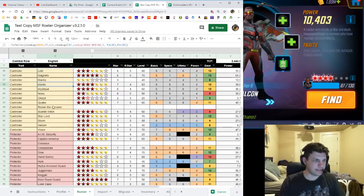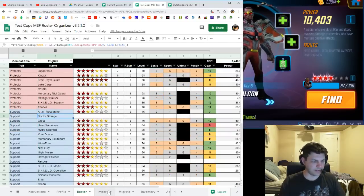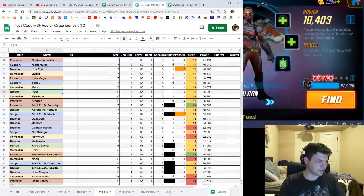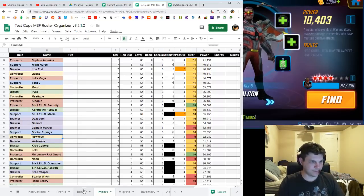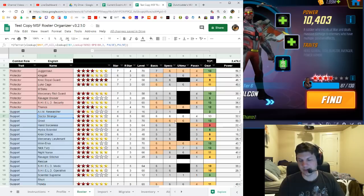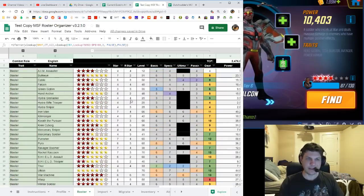Same goes for 'Ronan the Accuser' instead of just 'Ronan,' and Dr. Strange might have a different name format. Just type or copy-paste the correct name and it picks it right up. That's a really easy way to import from the old version, and I guarantee this new version is going to be a lot slicker, faster, and more responsive. It's currently being updated and they've done some really great work with it.